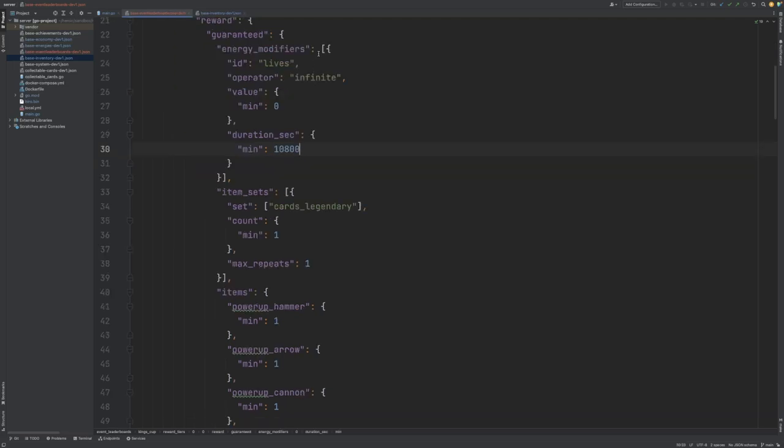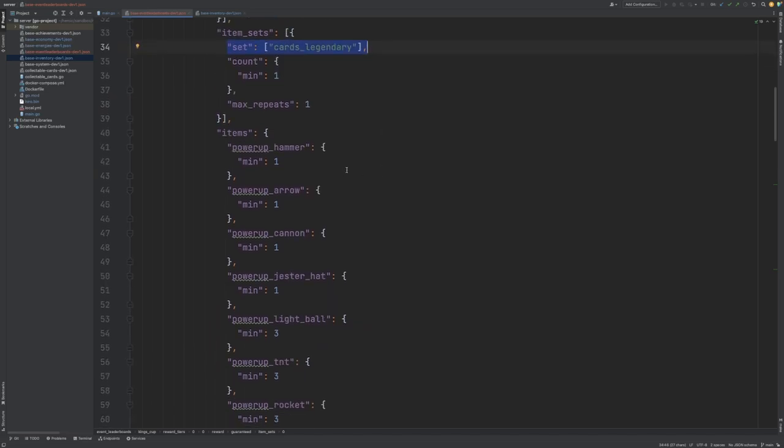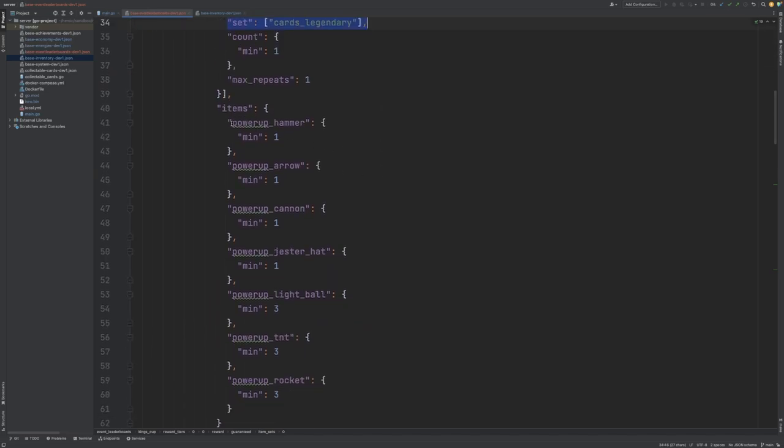After the energy modifiers, you can see that we reward the player with a legendary card from the card's legendary item set. Then we reward them with a number of power-ups. You can see here we're giving them a hammer, an arrow, a cannon, and so on.